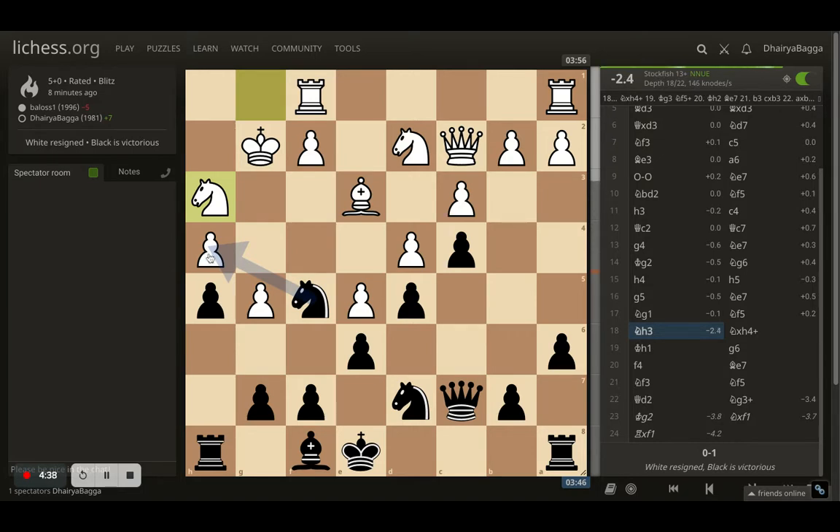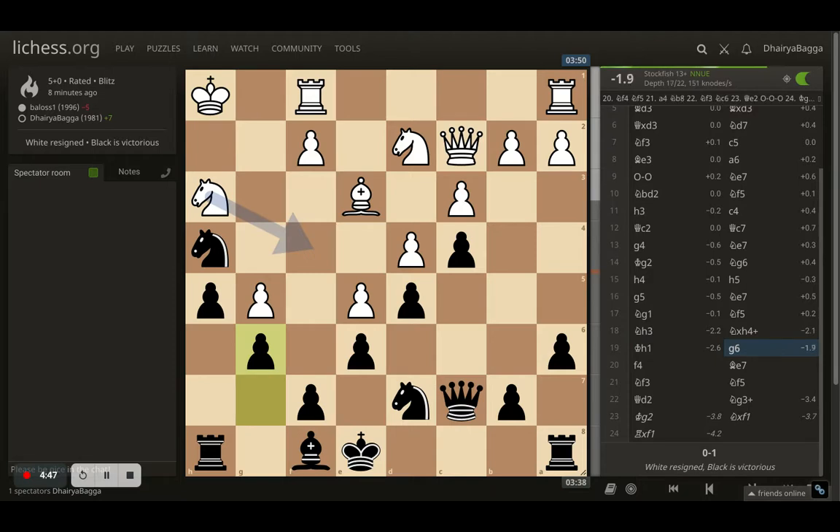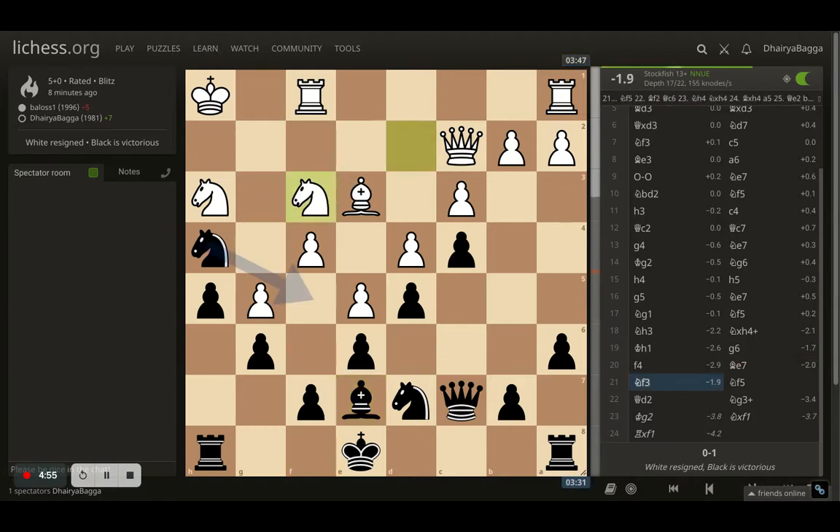White goes with knight to h3, losing the pawn on h4. I take with the knight - that's a check as well. White moves backwards with king h1. I play g6, White plays pawn forward f4. So I just played bishop to e7 first, then White goes with knight to f3 trying to exchange knights.